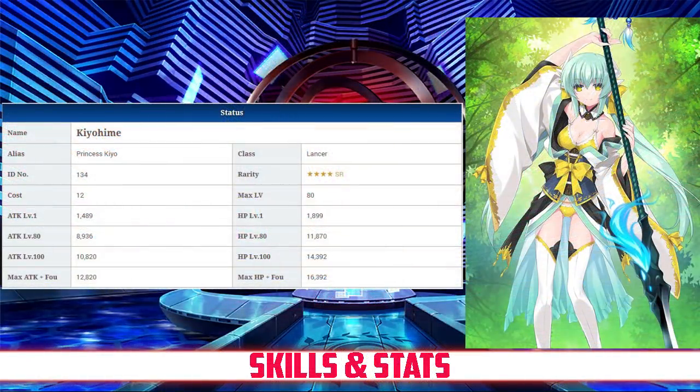Kiyohime has a max HP of 11,870 — below average for four-star lancers but overall above average when compared to all other four-star servants. Her max attack of 8,936 is average among her fellow four-star lancers, and with the Lancer modifier her attack becomes a modest 9,382, also average compared to the other four-star servants.